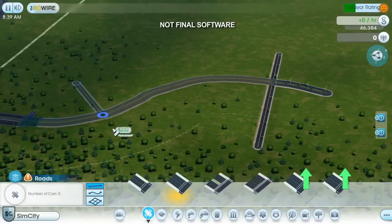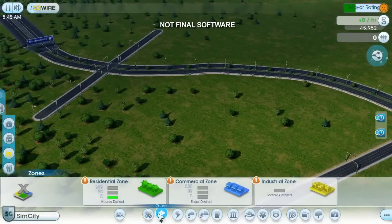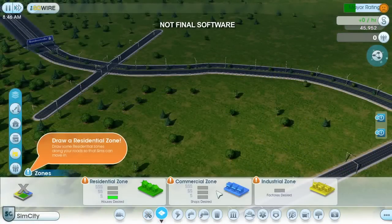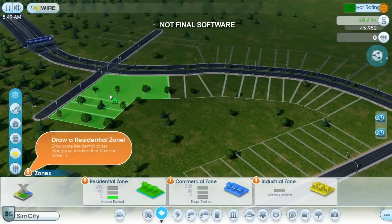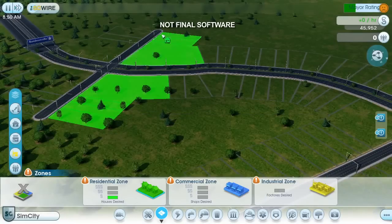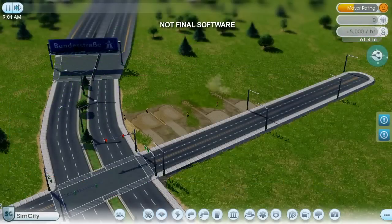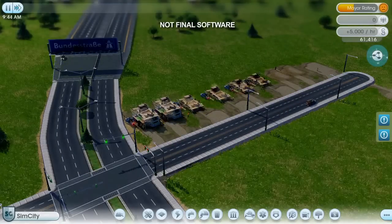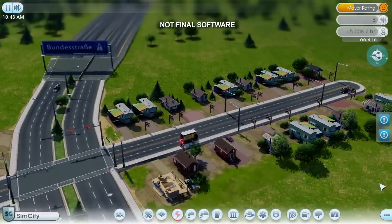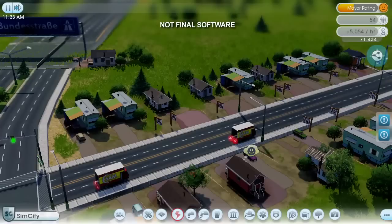Over here I'll draw another road for residential housing. In the zone palette, there are three different zone types: residential, commercial, and industrial. I'll start by zoning a residential area where I want my houses to appear — I just paint along the roads like this. The surveyors will prepare the lots and get everything ready for the construction trucks. The workmen arrive and start building houses. To speed things up, I'll be skipping ahead in time throughout the video. Here come my new Sims.